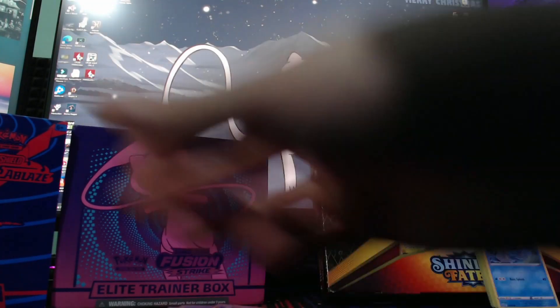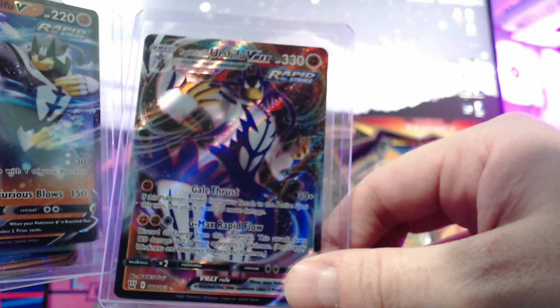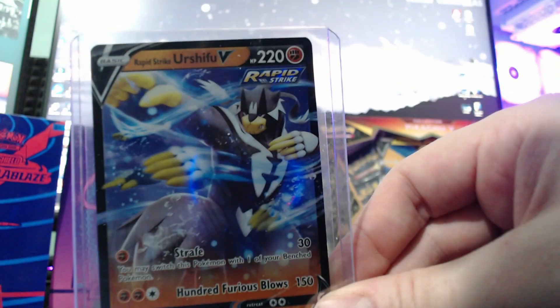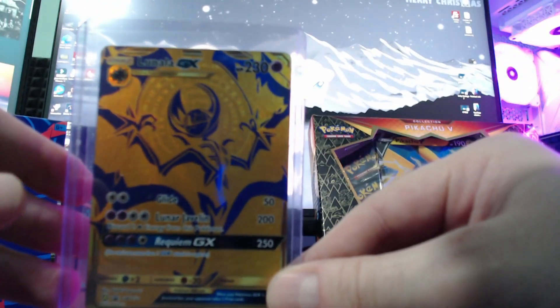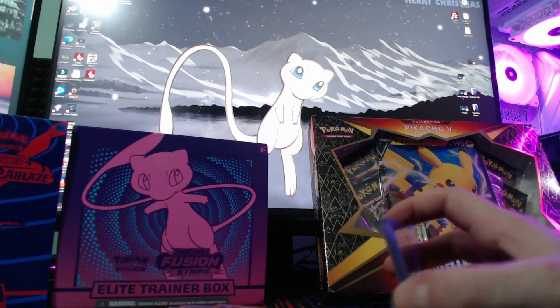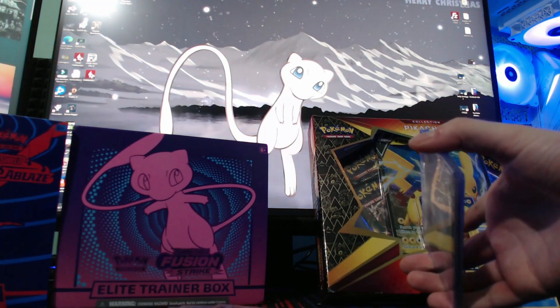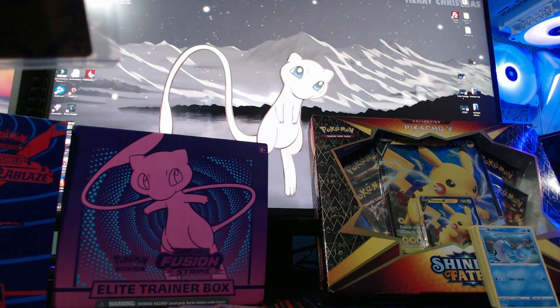And last but not least, our three box pulls: Rapid Strike Urshifu VMAX, Rapid Strike Urshifu V, and the Lunala Full Art - this looks like a promo to me - GX. And that's it guys, thanks for hanging out with me and unboxing! Next I'm going to do the Darkness Ablaze box and the Shining Fates. Hit that subscribe button and the like button if you want to catch the next unboxing - y'all have a good night!